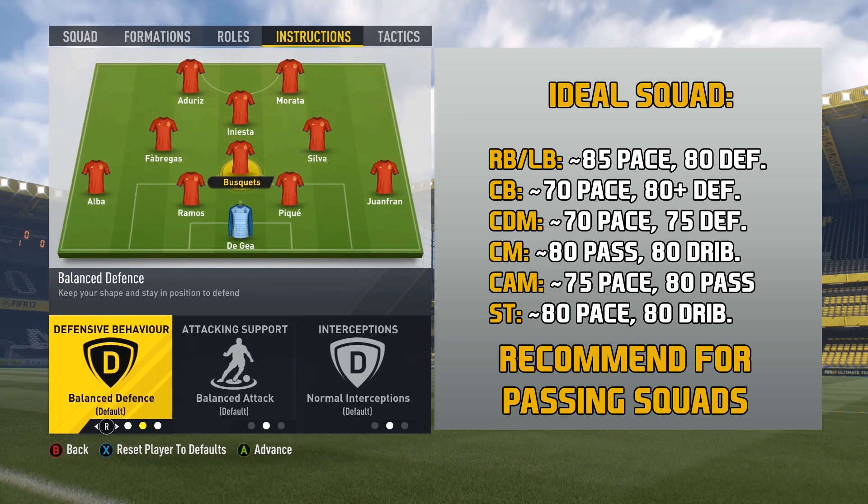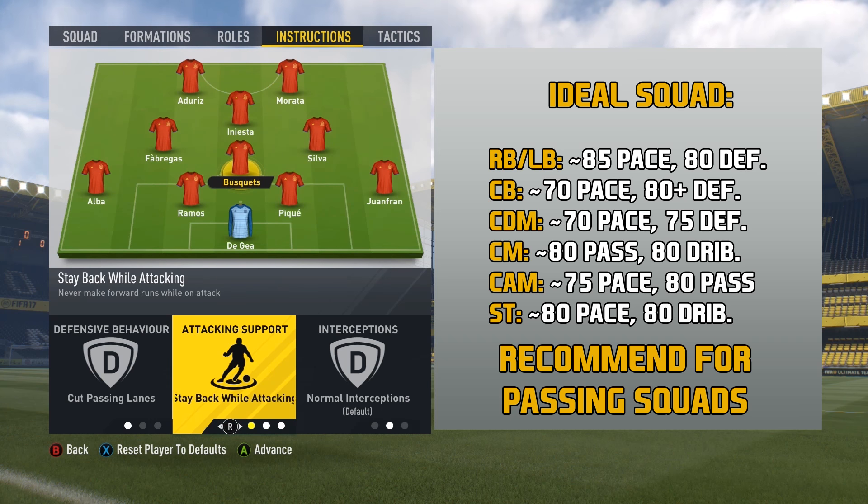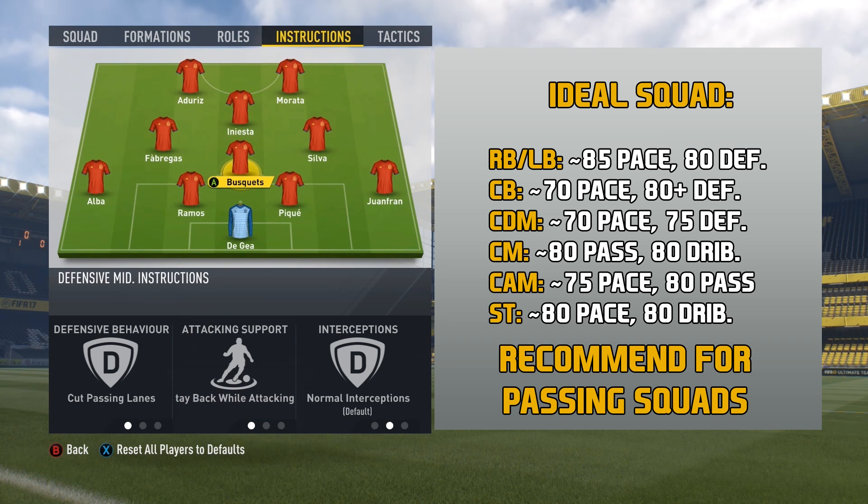Then we move up to the CDM. Tell them to cut passing lanes and stay back while attacking. This is a very important position because there's just one sole CDM, so you want to make sure he's a true CDM with great defending stats — at least 75 defending. If his work rates are defensive, that's even better. You want to make sure he stays back and helps out that back line, since there is no one else. You can't use a center midfielder with below 75 defending as it will leave you vulnerable.